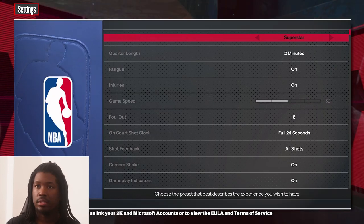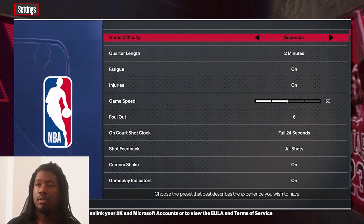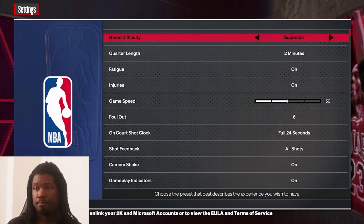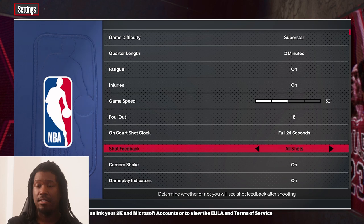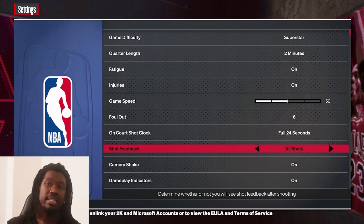Go to settings first. Make sure you practice on Superstar or Hall of Fame in the 2KU if you want to work on your jump shot. Fatigue — don't worry about that. Feedback: some people want it off, but you want to see some feedback at the bottom of the screen while you're playing. Make sure you put 'All Shots' so you can see everything.